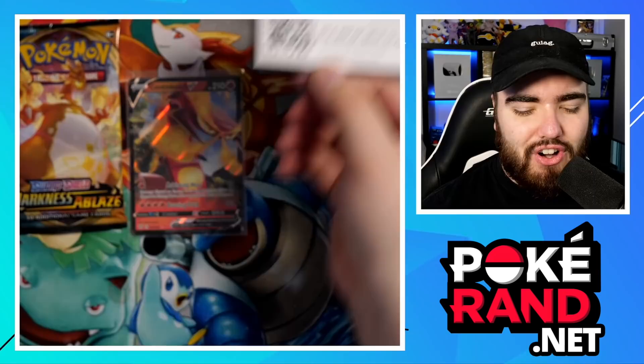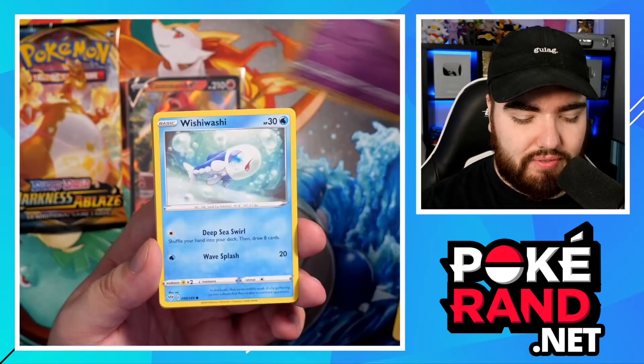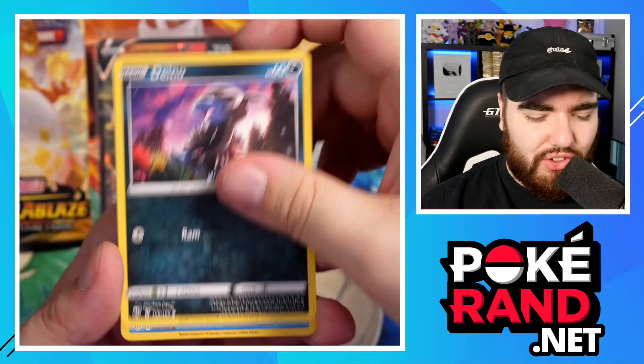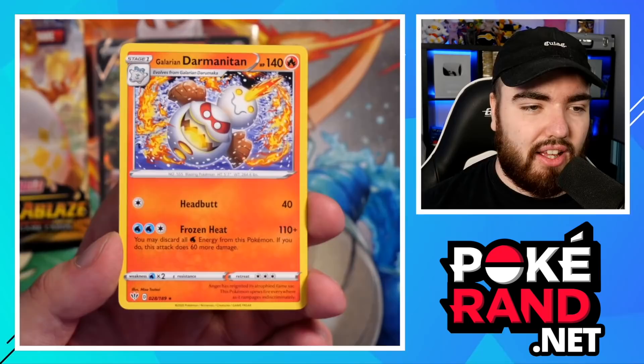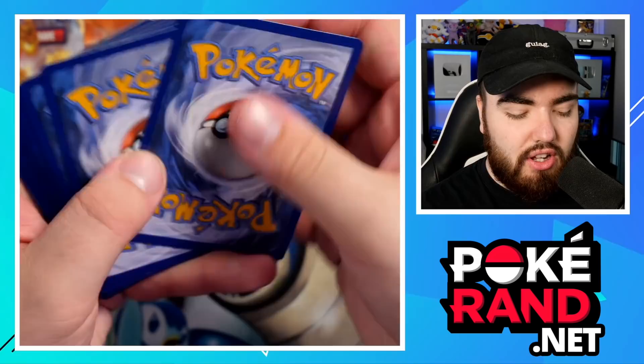Pack 3, let's get into this one. I want to pull that Charizard VMAX — I never pulled the Charizard from Hidden Fates. Grass Energy again. We have a Vibrava, a Gothorita, Pokémon Breeder's Nurturing, Morpeko, Wishiwashi, Koffing — very cute, oh my goodness, that Dino is so cute — Koffing as a Reverse Holo, and the final card is a Galarian Darmanitan. Jigglypuff on the front — just look at this pack.